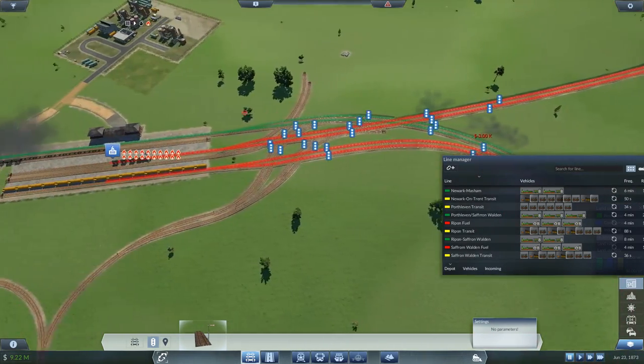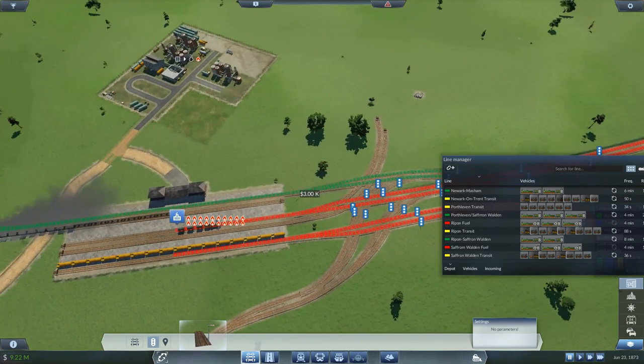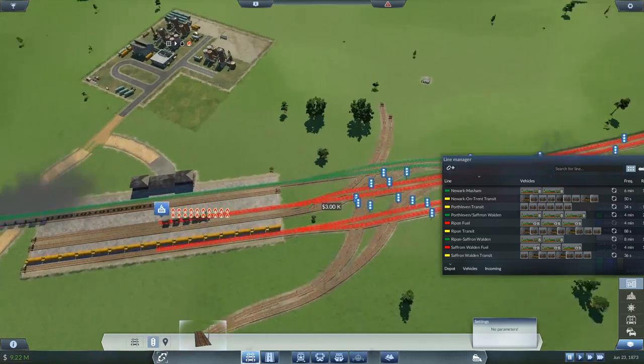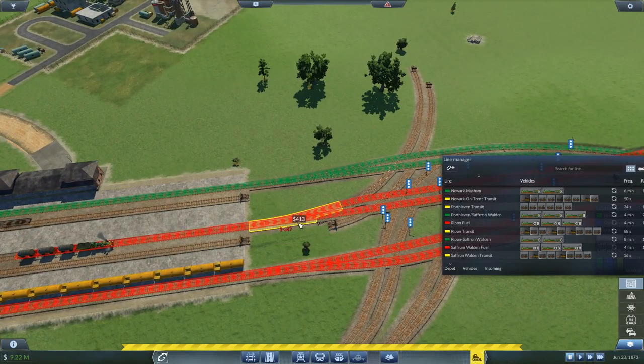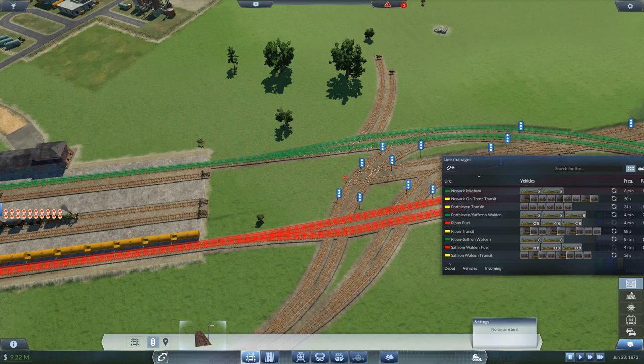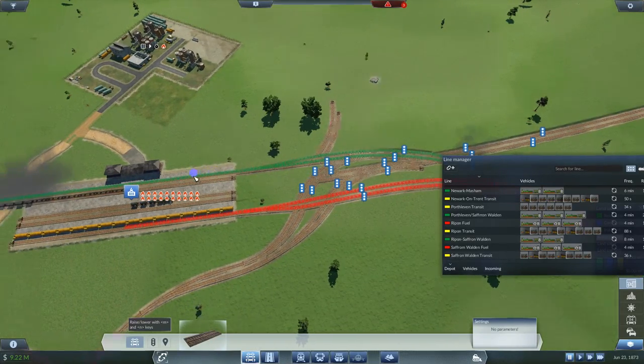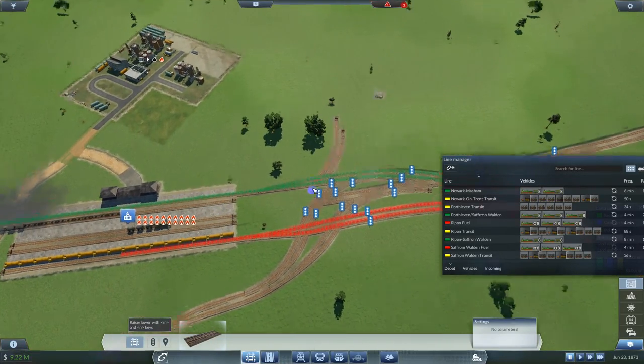Actually, I should have this one coming down to platform three instead. Let's do that. Such a mess. Let's see — that's the oil line, so I need you to go to...